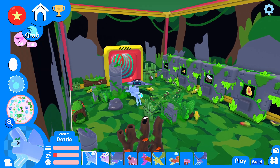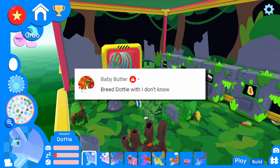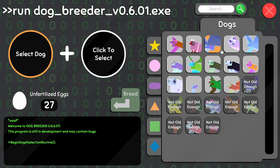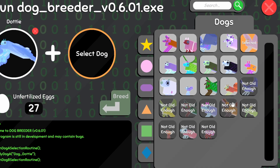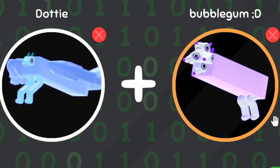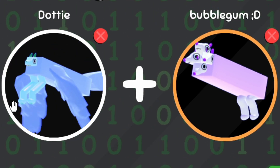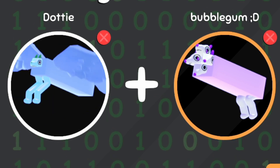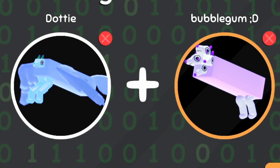But Dottie, while I got you here, we got to go ahead and take a comment that comes from Baby Butter that says breed Dottie with... well, let's go ahead and take Dottie here, and how about Bubblegum? That'll be good because Dottie has front legs and no back legs and Bubblegum has back legs and no front legs. So I think we're going to get something pretty wicked out of this. Let's try it out.